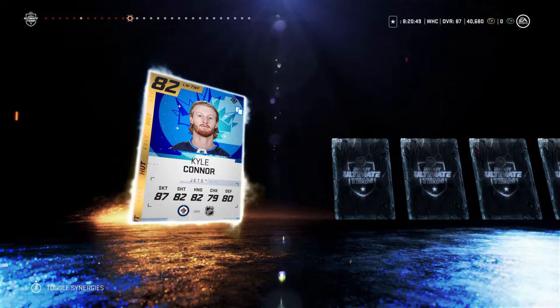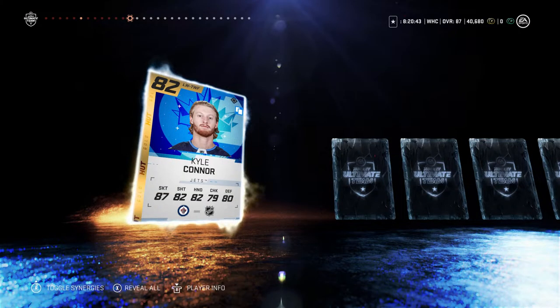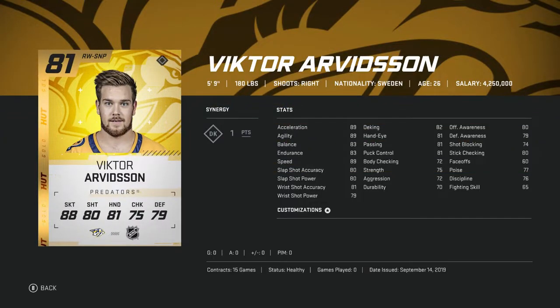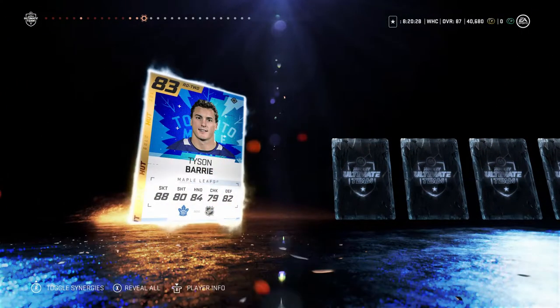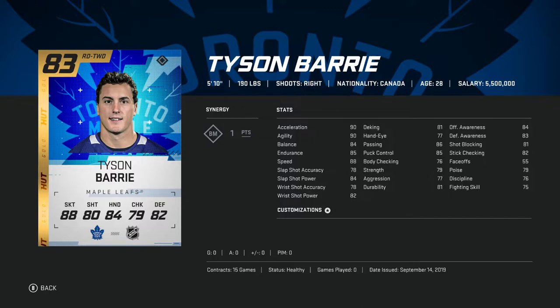Nice Kyle Connor — I already have him on the team but he might sell for a little bit. Another one, Victor Arvidsson. Haven't seen his card yet this year — like many others, he's fast and everything else is around mid-area. Tyson Berry, the newest Maple Leaf — hopefully bolstering their defensive core to the point where they can actually make a deep run in the playoffs this year.